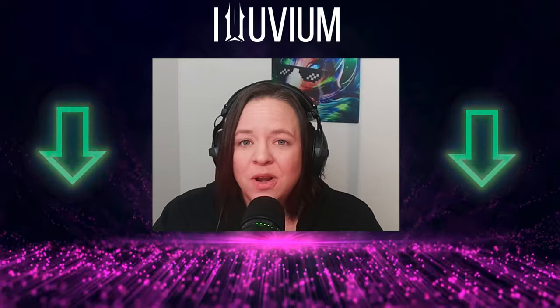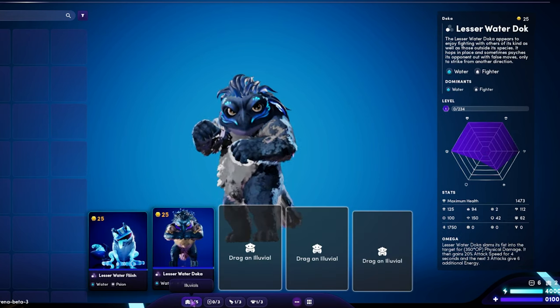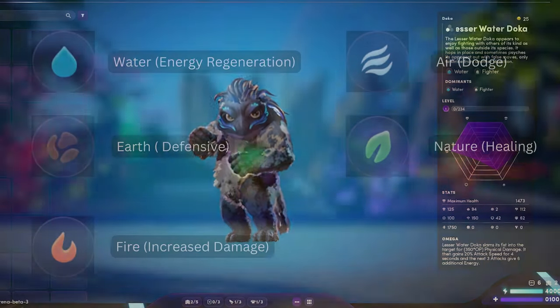Otherwise, we're going to break it down bit by bit, so by the end you can talk the talk as well as walk the walk. First things first, what are affinities in alluvium? Think of them as the elemental essence that defines your alluvials and shapes the theme of your team.